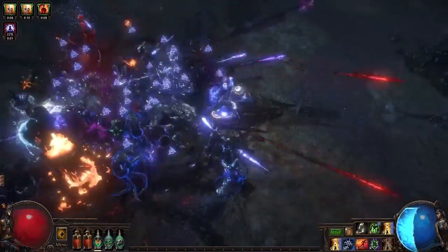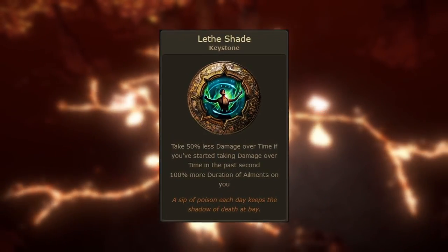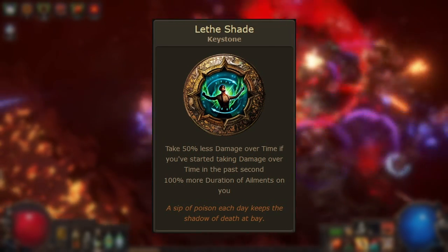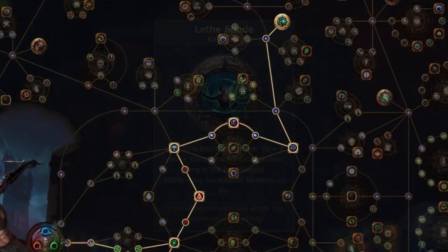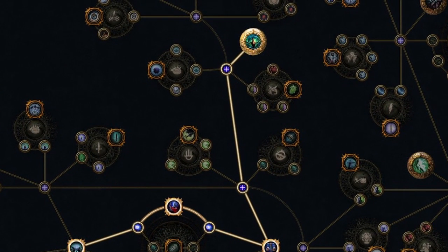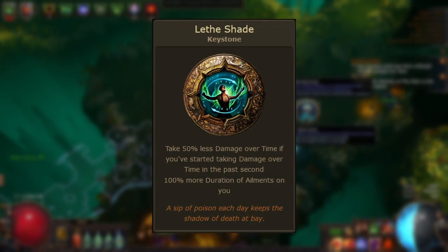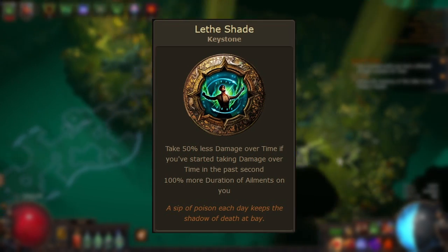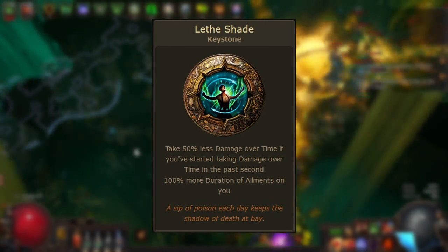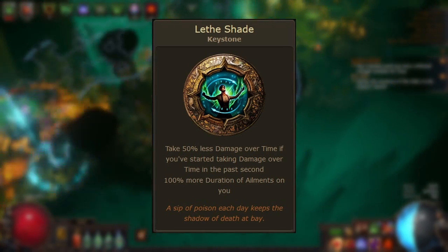This Keystone Highlight is all about Lethe Shade. This is another one of the more recently added keystone passives, added as part of the defensive systems overhaul in patch 3.16. It's located on the core passive tree at the top right, close to the Shadow starting point. Lethe Shade has two modifiers: take 50% less damage over time if you've started taking damage over time in the past second, and 100% more duration of ailments on you.